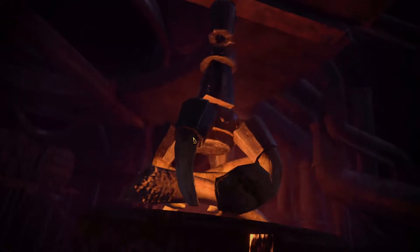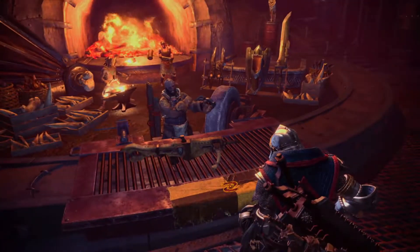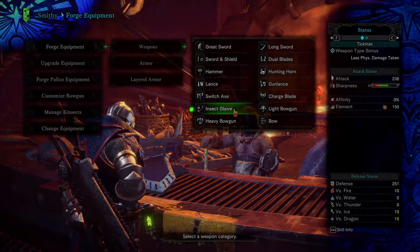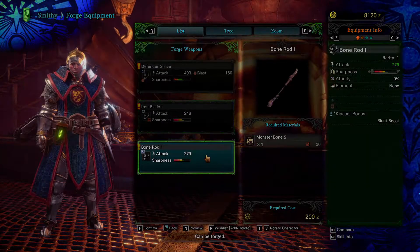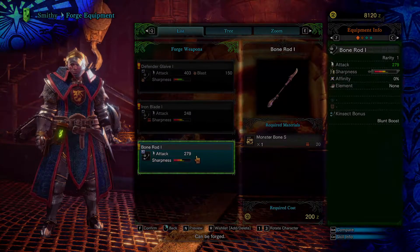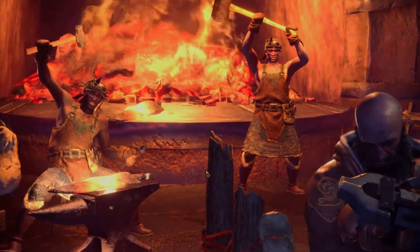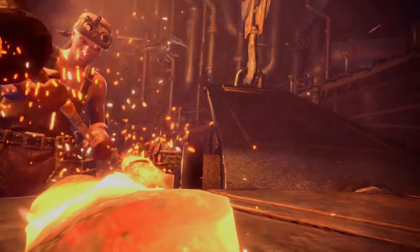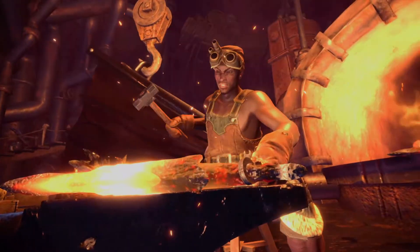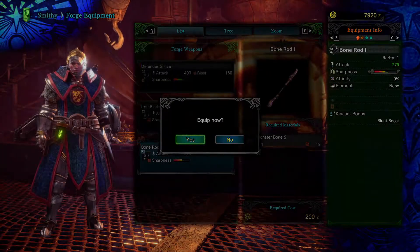Let's get him knocked on now. Then we need to go talk. Look at that thing - it's like a crossbow. Insect glaive. Attack, sharpness. Alright, throw it on in there, see what this bad boy looks like. I like it, and it's glowing at the end. That's cool.